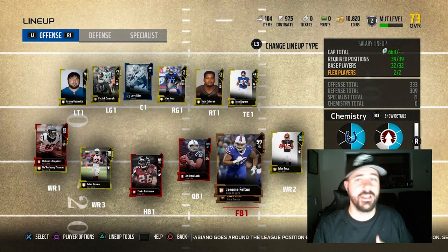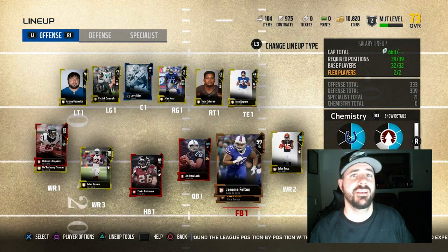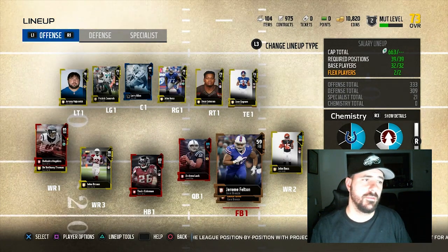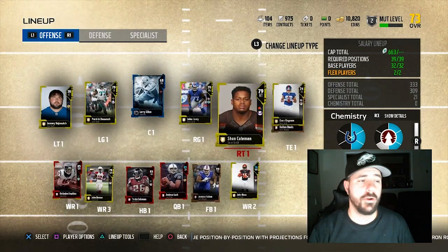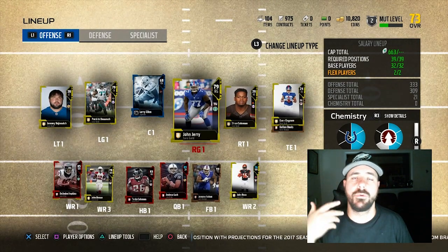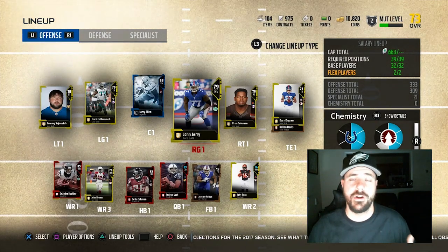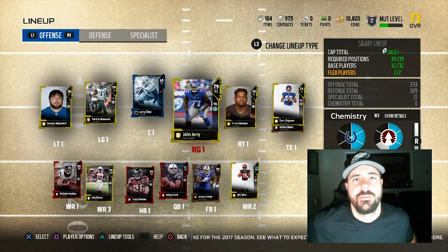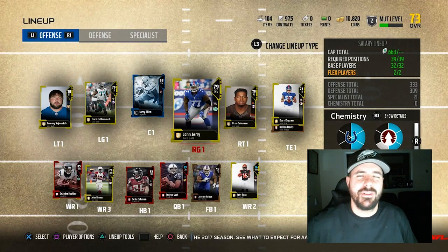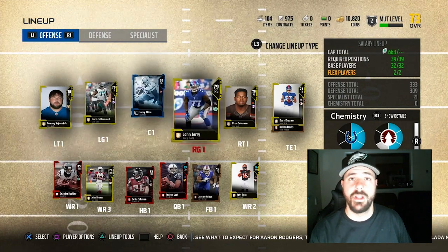Alright y'all, so we've bought Andrew Luck, plugged him into the lineup, and used the remaining $250k to fill the rest of the lineup. What I did mainly was get a gold offensive line. Offensive linemen is all preference — if you want to run block, get a guy that can run block. I wanted to pass block, so I got guys with high $70k pass block, finding them for $2k-$4k each to fill up a gold line.